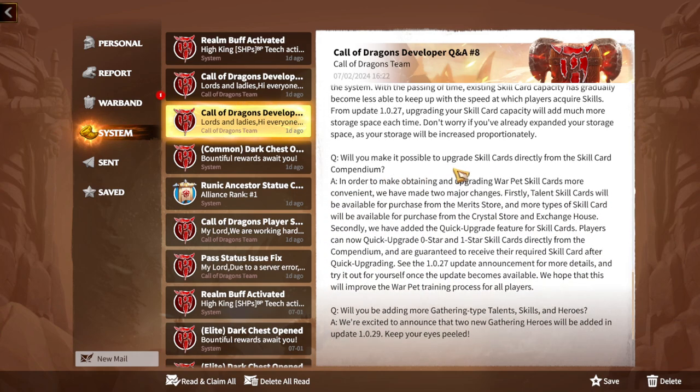Another question: will you make it possible to upgrade skill cards directly from the skill card compendium? This is something I've been thinking about constantly whenever I try to upgrade stars on Warped skills. The answer: to make obtaining and upgrading Warped skill cards more convenient, they made two major changes. First, Talon skill cards will be available for purchase from the Marriage store, and more types of skill cards will be available from the Crystal store and Exchange House. Second, they added a Quick Upgrade feature — players can now quick upgrade zero-star and one-star skill cards directly from the compendium, guaranteed to receive the required skill cards.